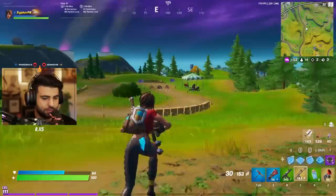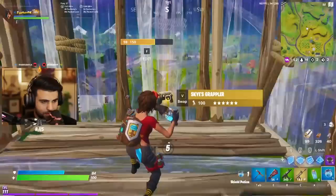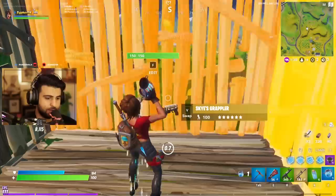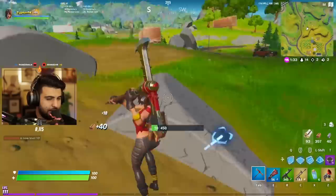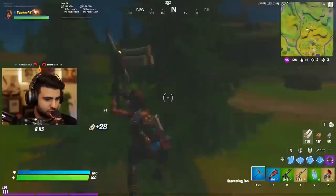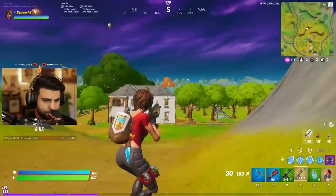We do have a launch pad, we do have mobility. Right now my goal is to try to find a better shotgun, maybe a big pot. I don't have a lot of mats right now. One thing you do got to remember though is when you have the grappler, your material count isn't as important. Because you don't have to spend as many mats moving around. You also don't have to spend as many mats taking high ground — you literally don't have to spend mats taking high ground. Somebody builds over you and you want high ground, you just grapple up from a weird angle and catch them off guard.